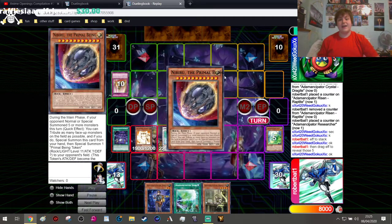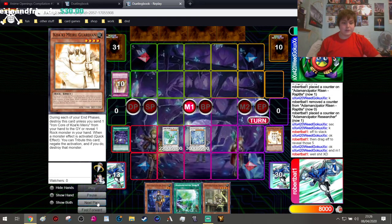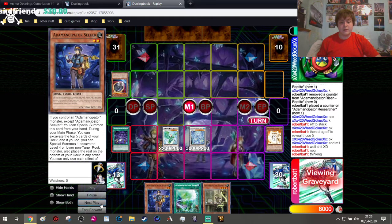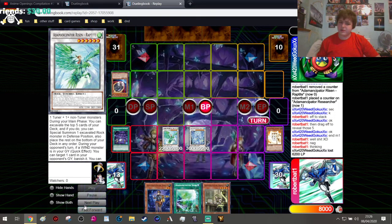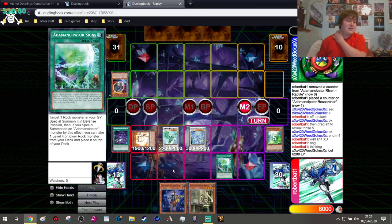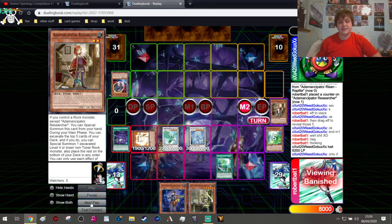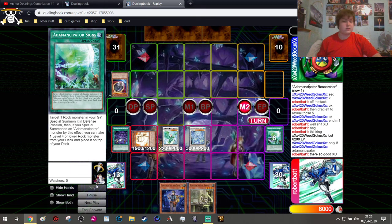He actually had a Nibiru, which could have been very deadly if we did not have the Quaking Miru Guardian. We go ahead and negate that with the Quaking Miru Guardian. We choose not to make Crystal Wing and instead keep the board we have. We activate Adamancipator Signs to summon back the Quaking Miru Guardian, giving us that monster effect. I did make a mistake here — I didn't realize this could not stack any monster if you did not resurrect an Adamancipator. So I was unable to use that in this game, but we quickly clear it up and shuffle the deck.